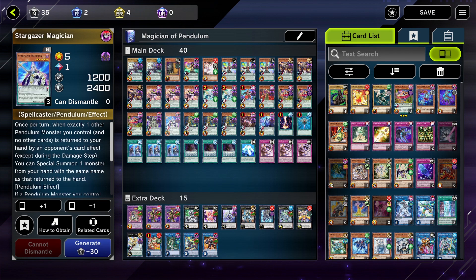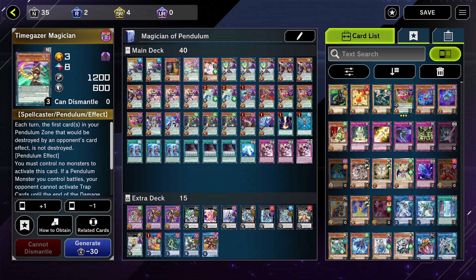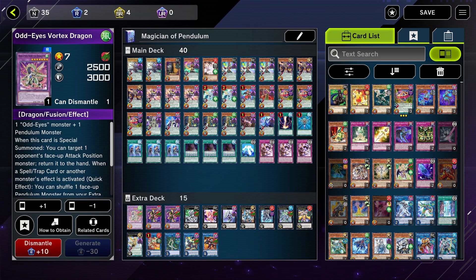The only cards in the main deck I wouldn't run: Chronograph Sorcerer — I don't like it. Star Gazer Magician — I don't think it's good. Three Abyss Actor Curtain Raiser — I think it's kind of a dead card. And Time Gazer Magician. For the extra deck, Vortex Dragon — I put it in thinking I was going to be fusion summoning with the last build but it doesn't need to be here.